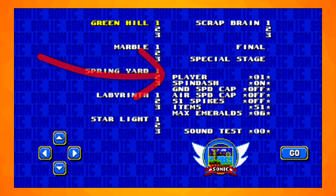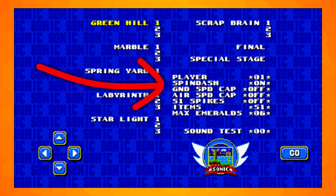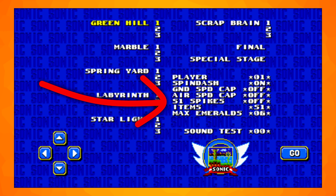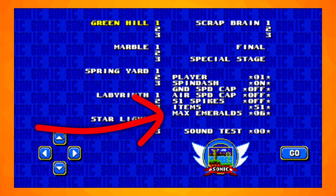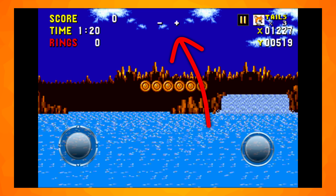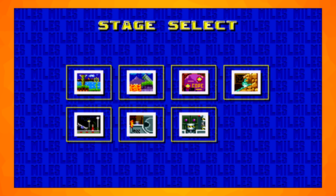There's also some extra settings. You can choose the character or characters you play as, which are Sonic, Tails, Knuckles, Sonic and Tails, or Knuckles and Tails. Speed Dash can be switched on or off. Ground Speed Cap, which if on will simulate the settings of the original game. Air Speed Cap, which if on will also simulate the settings of the original game. S1 Spikes, which if on will turn on the no invincibility frame spikes from the original game. Items, which decide which monitors show up in the game. Max Emeralds, which chooses between six or seven Chaos Emeralds. From here you can also access a secret debug mode by playing sounds 1, 9, 9, 1, 0, 6, 2 and 3. While playing the game, tapping the top left corner of the screen will switch to the debug mode. The plus or minus at the top of the screen will switch between items being placed. The second level select screen shows up if you choose a save file with a completed game. This screen does not have the special stage and only lets you select the first act of a zone. The background also says Miles too.